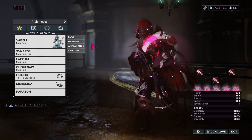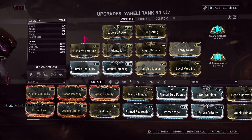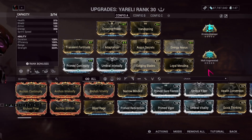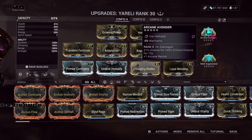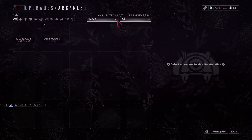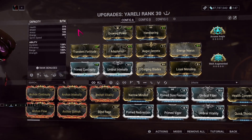For this week's Archimedea I am bringing Yareli with Loyal Merulina and Surging Blades. I've got Arcane Avenger since Yareli can benefit from that while augmented for obvious reasons. I should probably swap this out for Arcane Aegis on Yareli because I don't want to disrupt my Latum, which is one of the weapons I need for this.